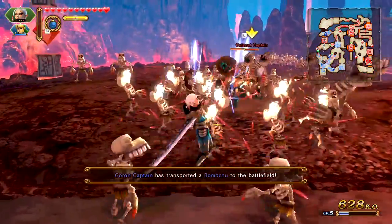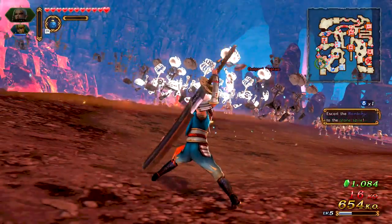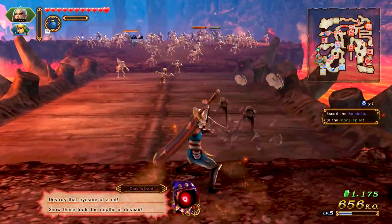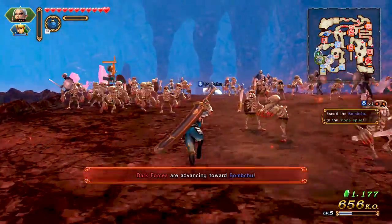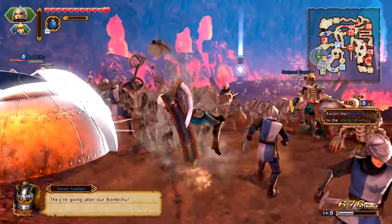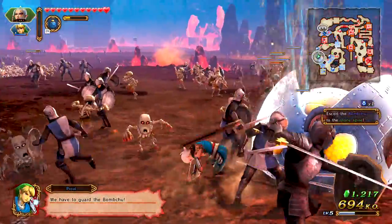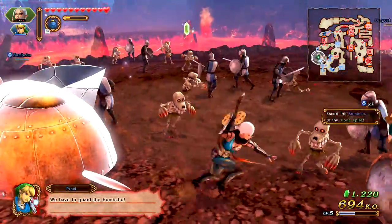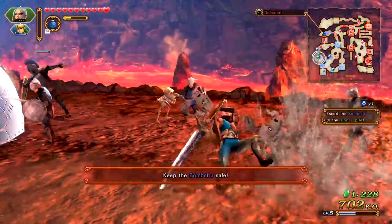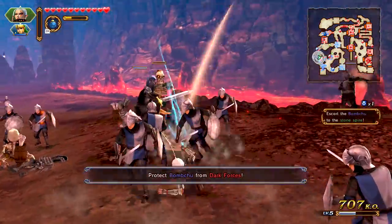We're gonna escort the Bomchu. I got this one cleared up. There's so much going on. Here's the Bomchu — what in the world, this is so silly looking. They're going up to the Bomchu — I'm trying to make sure they stop doing that. We have to guard the Bomchu. So far they're not really getting all too close to it, so I think we're doing a good job.